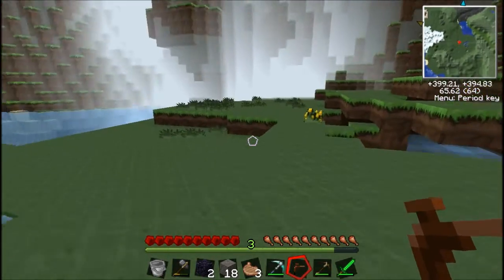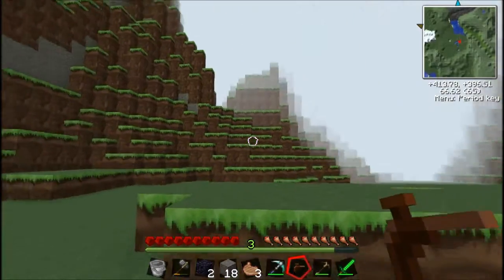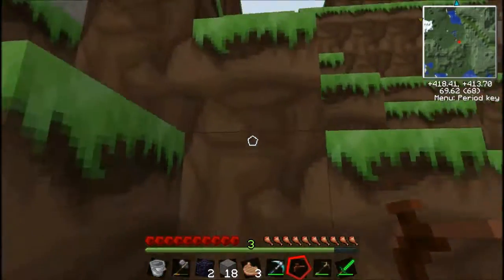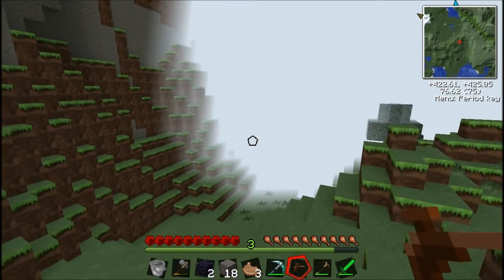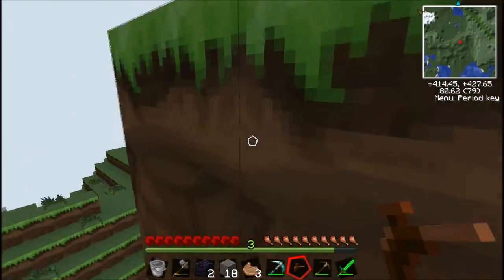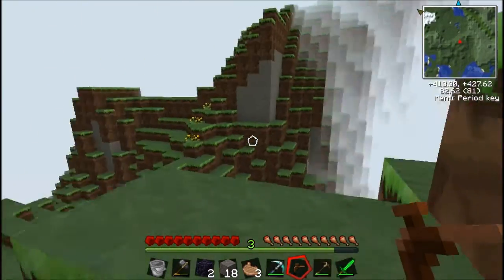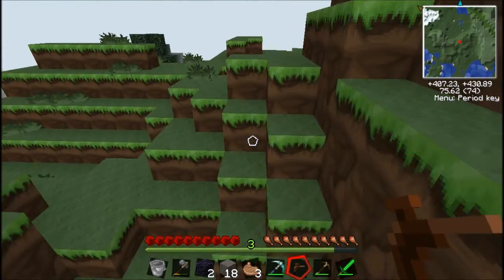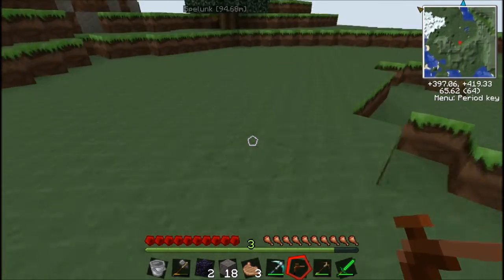If you're not sure what a rubber tree looks like, it's kind of like a regular tree with a darker wood, and it has two leaves at the top - different from everything else. It's not like a pine tree - it actually has two on top, which makes it a little more different than the pine trees you see in Minecraft that grow in the taiga. It also has light green leaves compared to the normal stuff.